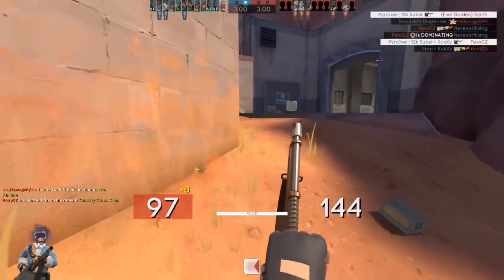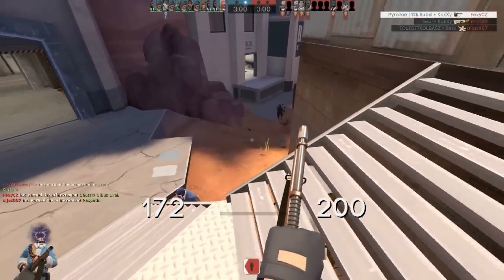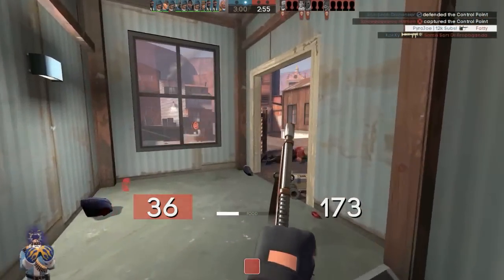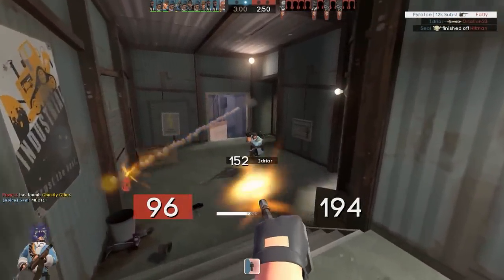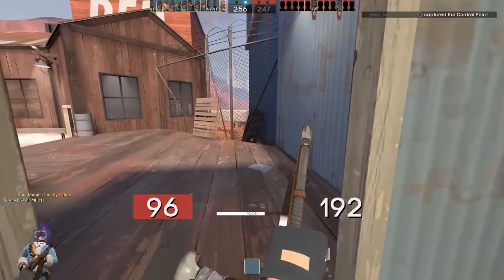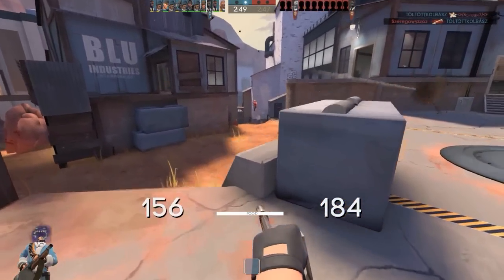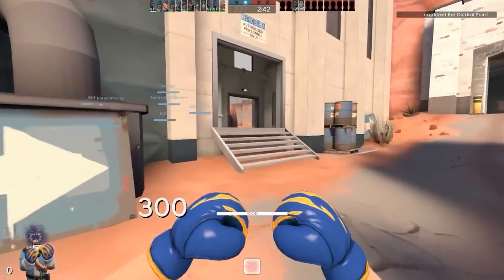So to summarise: there are 9 scraps in a refined and 3 reclaimed in a refined. Once you start moving out of hat trading, there are 27 refined in a key. All of this information can be found on backpack.tf for frequent price updates, since the constant fluctuation of keys and refined means prices will shift. The reason refined is so low right now is simply that there's no real need for it - its only real use is crafting, which often leaves people out of pocket.